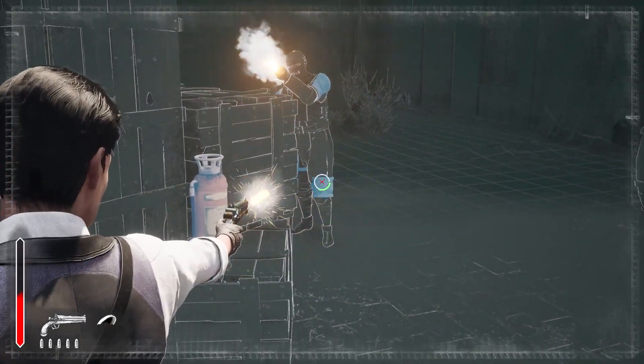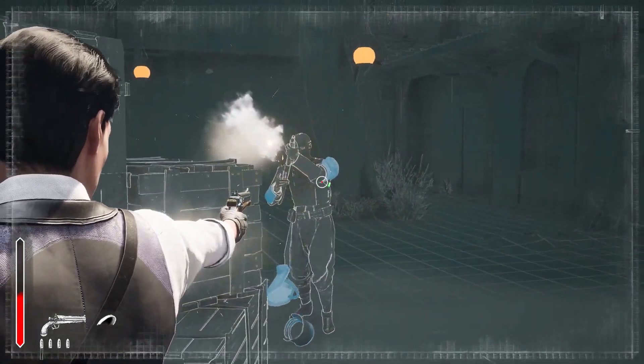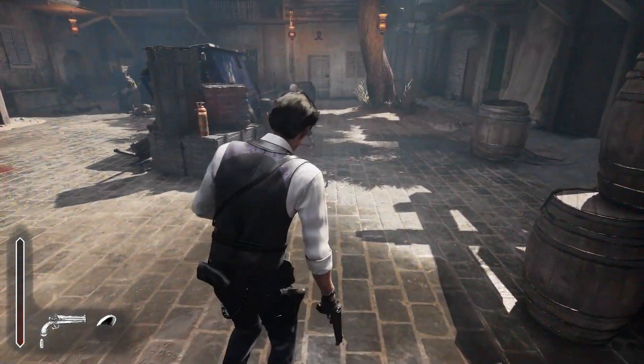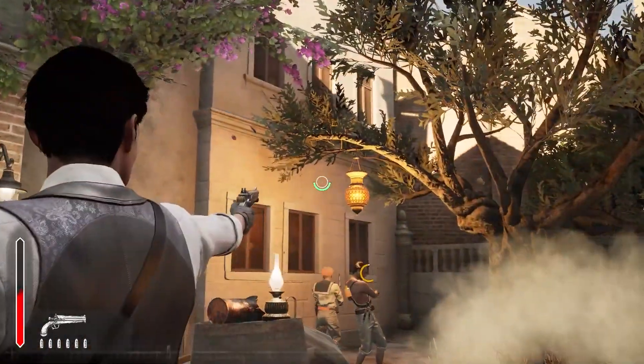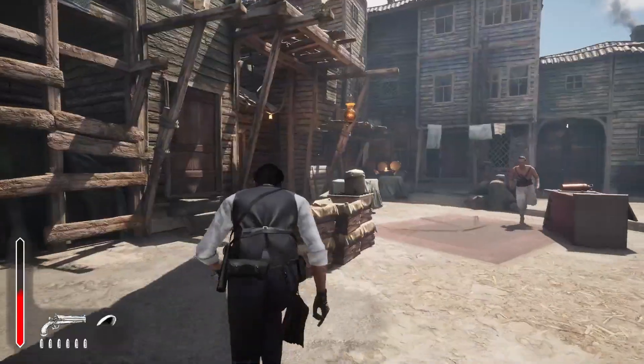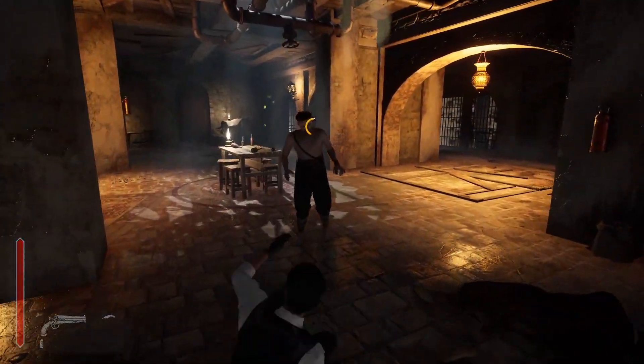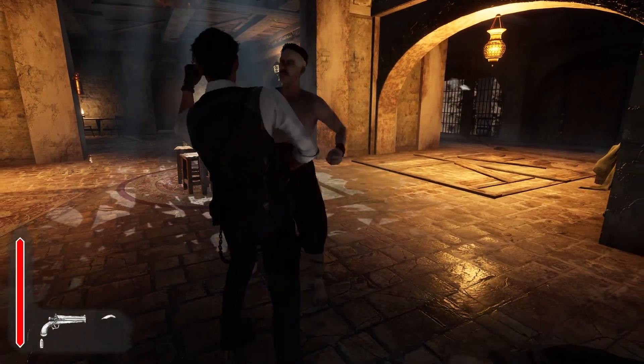Some enemies will wear armor and helmets to cover their weak spots. Helmets can be shot off after all armor pieces are destroyed with precise gunfire. But while the non-lethal approach is considered canon, you still have the option to shoot and kill your assailants — we don't want to limit your options, especially if you lose control of the situation.